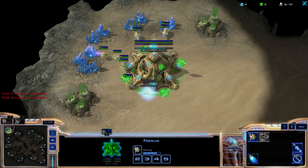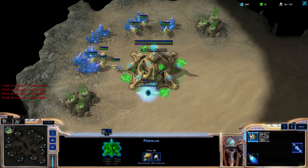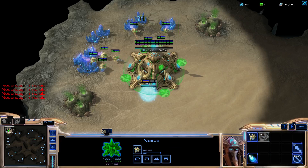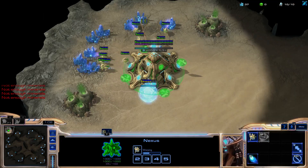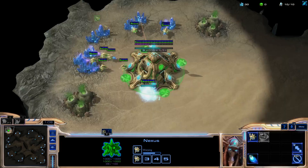The build order we'll be looking over today is a three gate stargate. It can be used for defense, it can be used to be aggressive — it all depends on what you scout. I'll be showing you examples of what to scout and how to react later on.